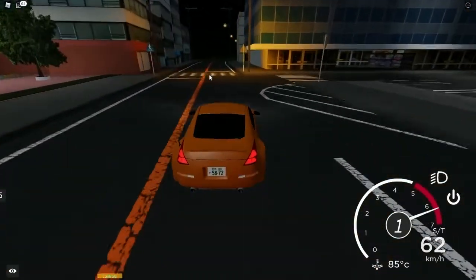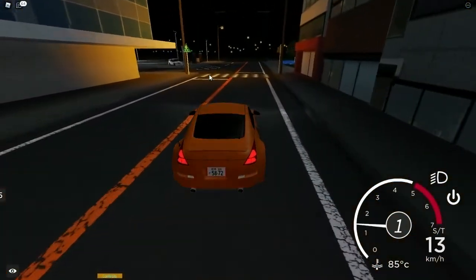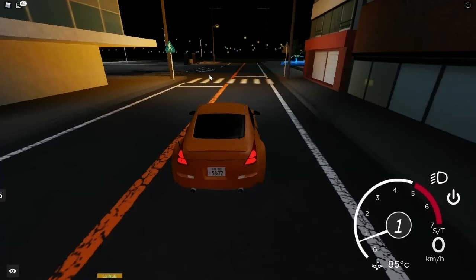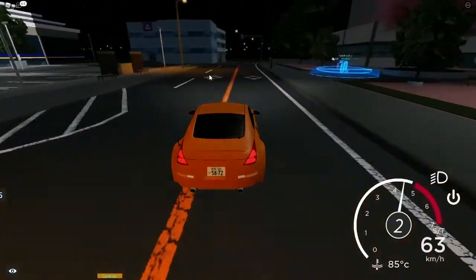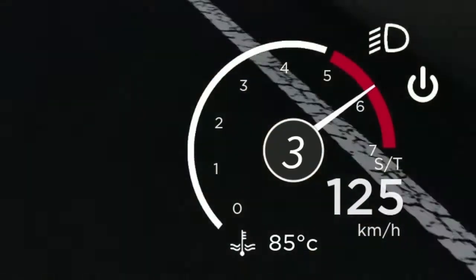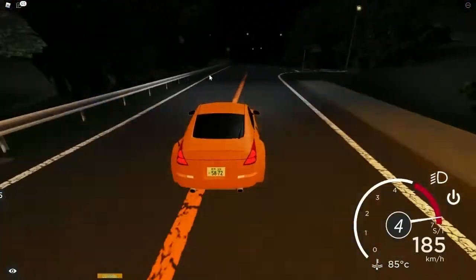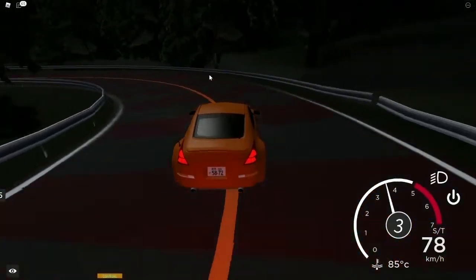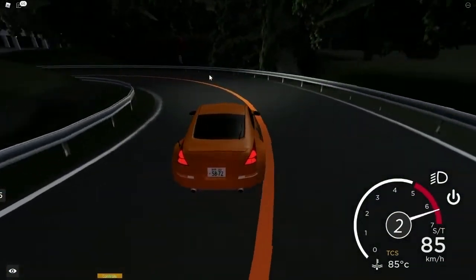Uphill is a different story. You're still going to be shifting a lot and on hairpins you'll be on a lower gear, but since you're going up you need more power, so you'll need to be on a higher gear with more speed. I'll quickly show you a quick uphill lap. We're starting here — like I said, shift in between the six and seven on the rev counter. Over here you want to be on fourth gear, shift down to third, down to second, and you're on second through this whole hairpin area.